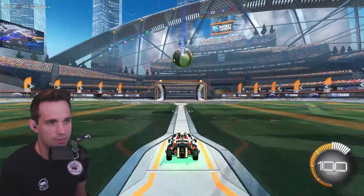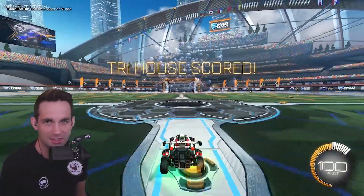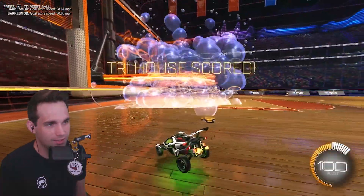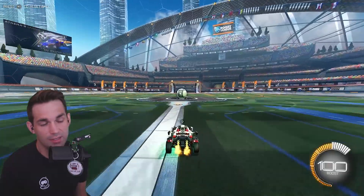Here it is in the default stadium or a soccer stadium. Glorious - and it looks even more impressive the closer you get to it. It just bubbles out the entire arena. So now that I've shown you the default version, let's check out black.